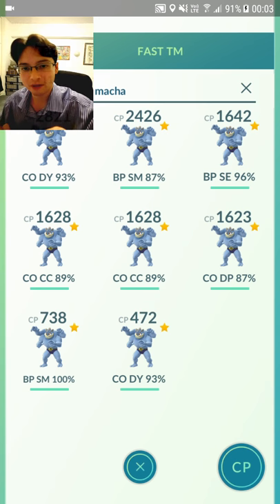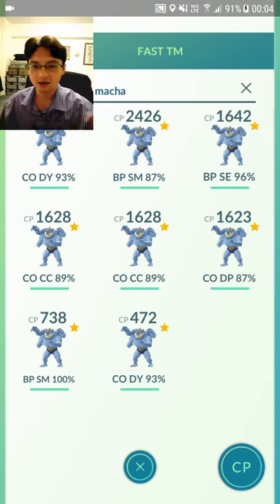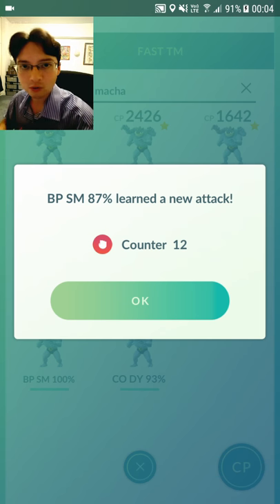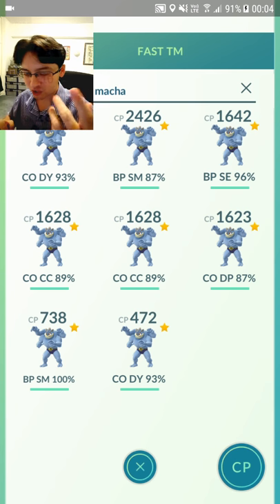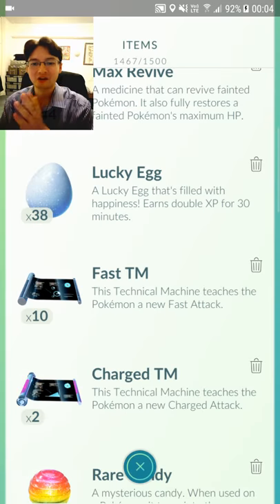I'm going to get Counter here. With quick moves, you can only get two options, so you're basically guaranteed. There we go — that's Counter. Now a Counter Submission Machamp. Machamp is also very, very useful against Tyranitars, Blisseys, and Snorlaxes. I've only got two Charged TMs left, guys. I've only got two Charged TMs left.